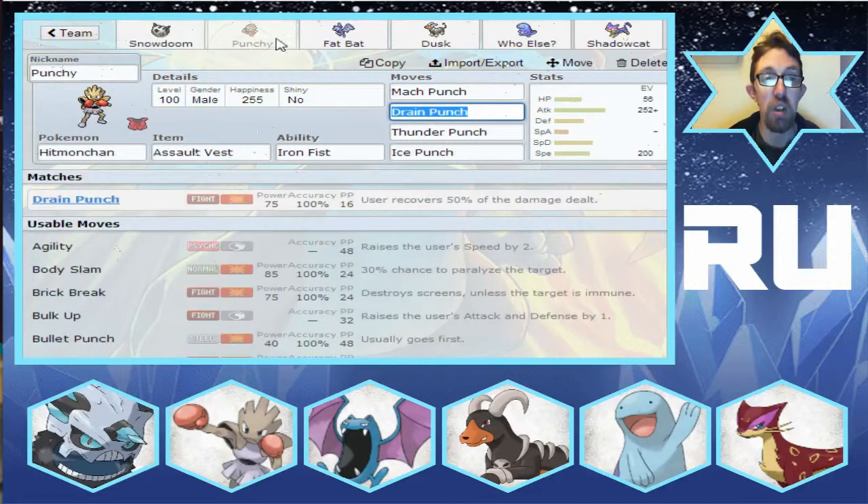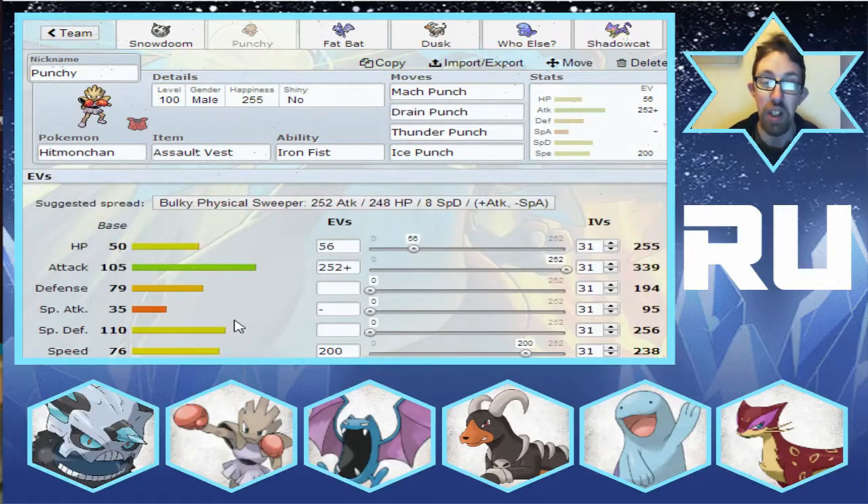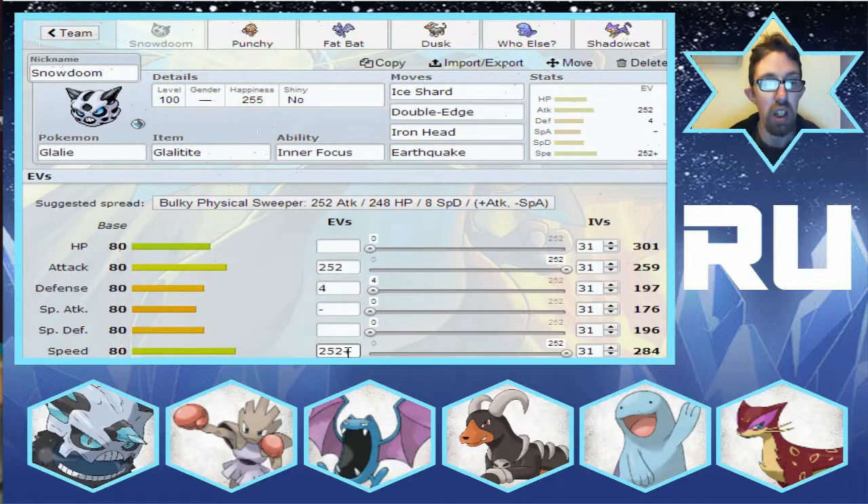Next on the team is Punchy the Hitmonchan, because it's going to feel bad for Hitmonchan — it hardly gets used. You see a lot of Hitmonlee, and Hitmontop is a very versatile Pokemon that gets a lot of use in really much every tier. It's a great spinner and quite powerful in its own way as a Technician. Hitmonchan with Iron Fist — I gave it an Assault Vest because Hitmonchan has actually got a very impressive Special Defense stat of 110. We've got a little bit of HP investment — 56 — maximum Attack investment, and 200 in Speed, so we're kind of an Assault Vest attacker. Snowdoom's stats are 252 Attack, 252 Speed, with a Jolly nature and four in Defense.